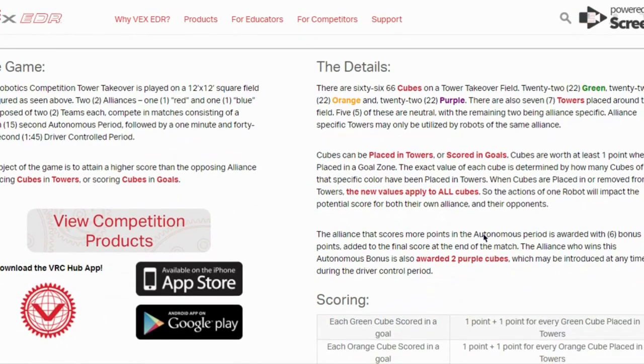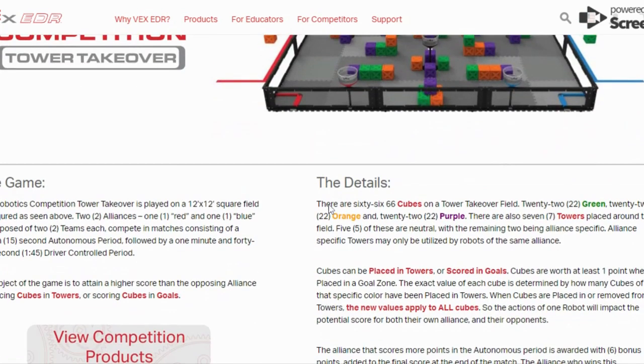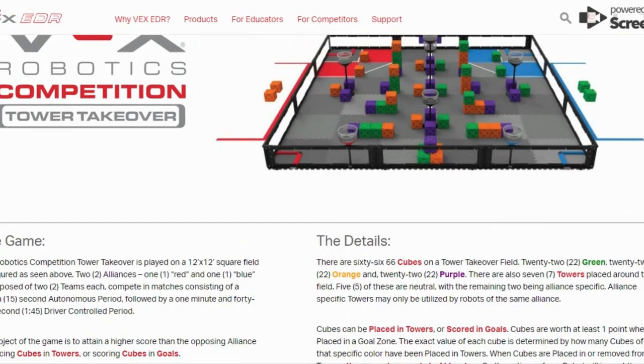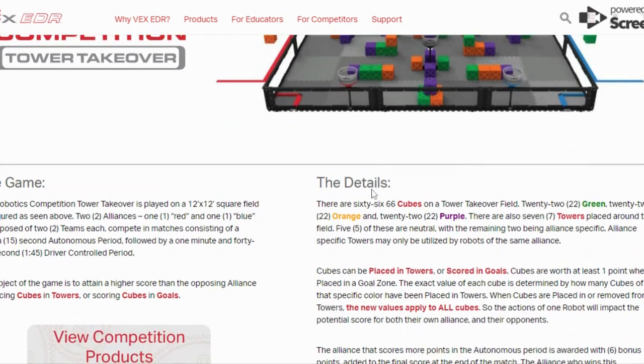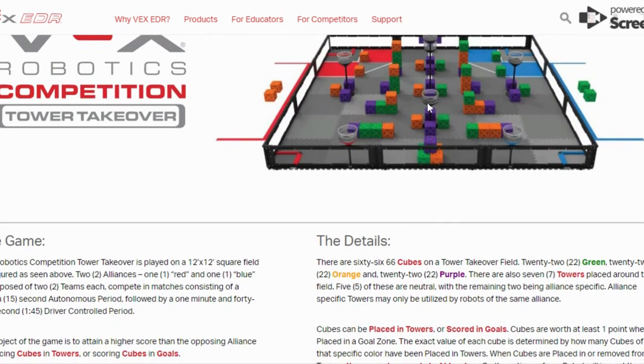So let's get started with some of the rules. It's a 12 by 12 square field and there are two alliances, one red and one blue. Each alliance is composed of two teams. There's a 15-second autonomous period where there's no driver control, and then a one minute and 45-second driver control period where the driver gets to control the robot.